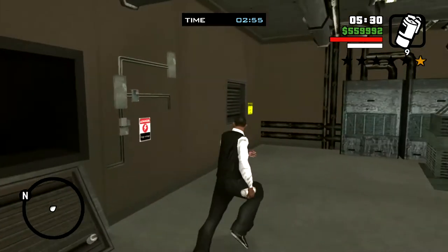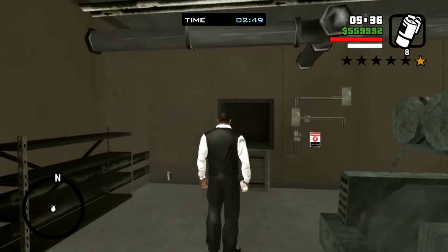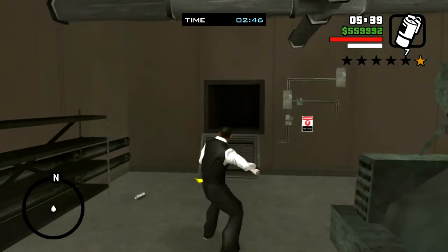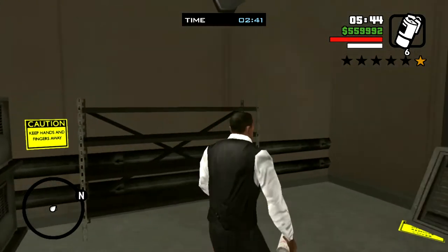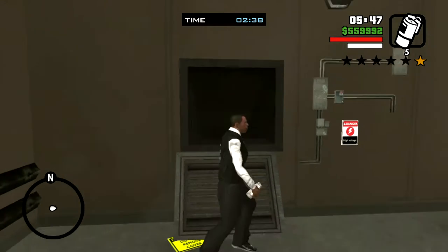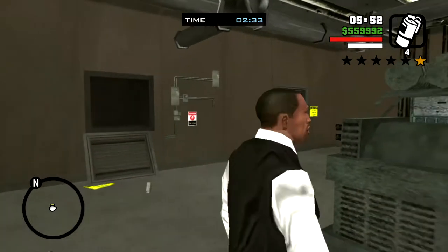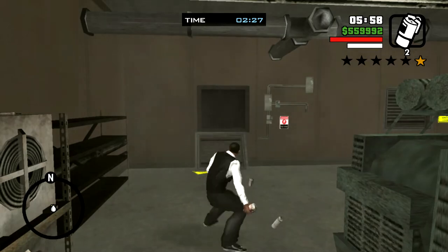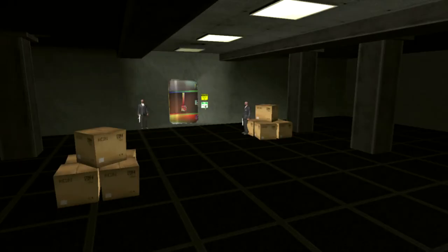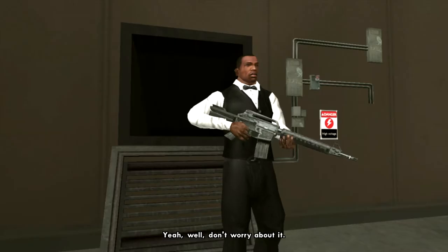Getting the sleep gas down the shaft takes really good aim — I keep missing. Once you get it down, you end up with a one-star wanted level, which is really weird. Easy does it. Now the guards go to sleep and you can proceed.